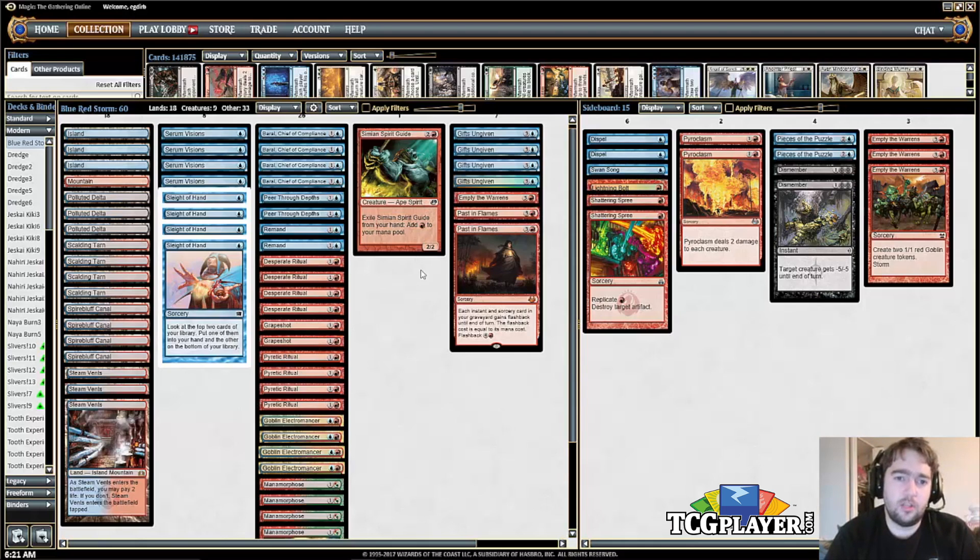Simian Spirit Guide is one of the cards that's up for debate and gets sided out sometimes, but producing one more mana is pretty nice. In game ones you're just trying to combo as fast as possible.